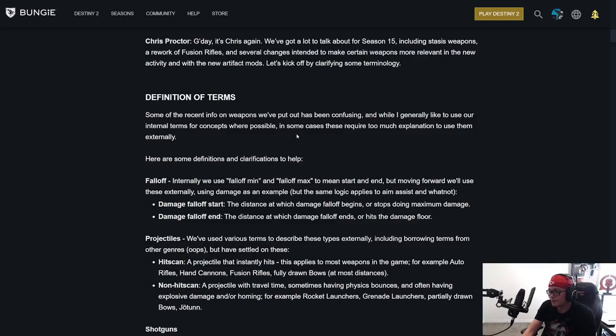Damage falloff start is the distance at which damage falloff begins, or stops doing the maximum damage. The damage falloff end is the distance at which falloff ends, or hits the damage floor. That's a really helpful change — what he's talking about is the point where falloff damage begins and when falloff damage ends. For example, a fusion rifle with liquid coils does 49 per bolt at the damage falloff start. It stops doing maximum damage, goes to 40 per bolt, and eventually hits the floor at 24 damage. So no matter what — 100 meters, 3,000 meters away — if you hit them, it's always going to be 24. That's the floor.